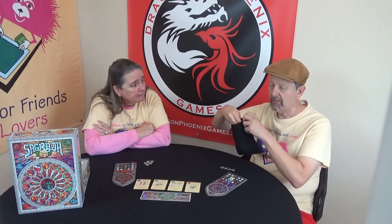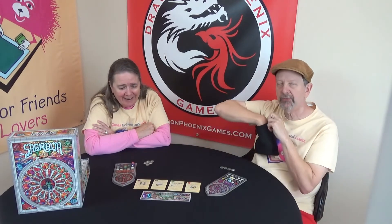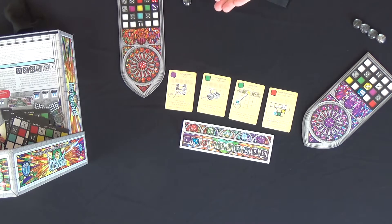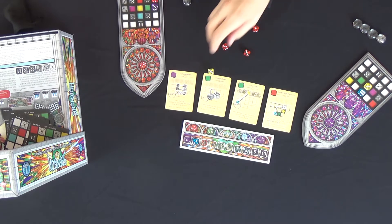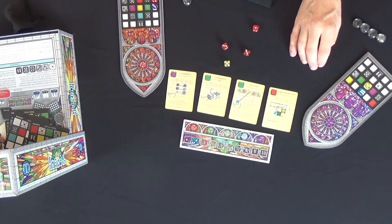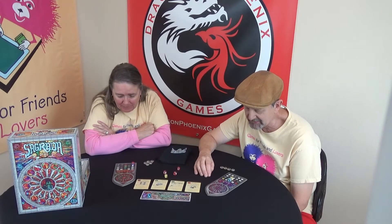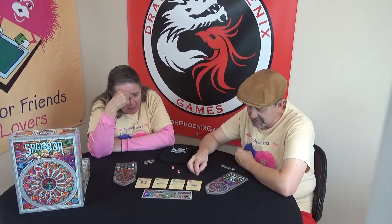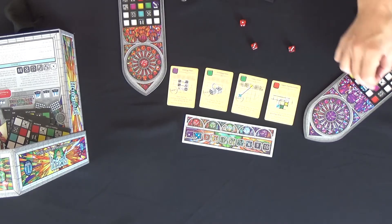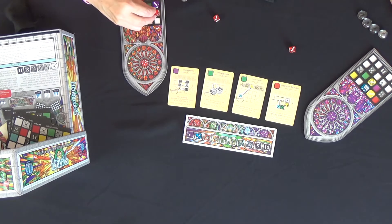Alright, now I'm going to roll four dice — but first I roll one and put it here on the round marker. Three reds, and they're all threes. Maybe I need to be taking reds. I'll take this and put it here.